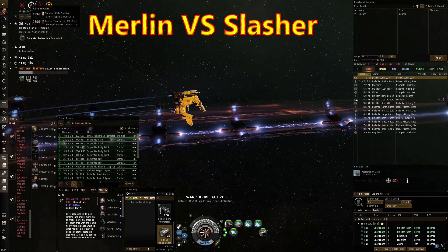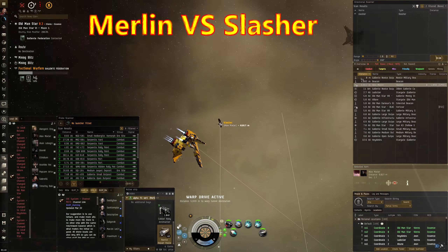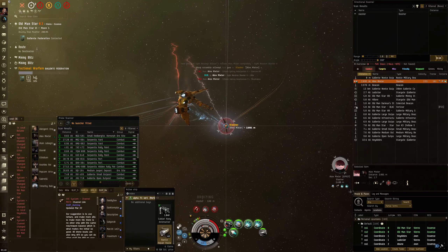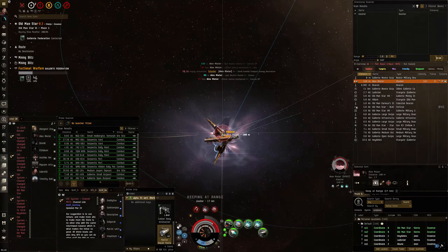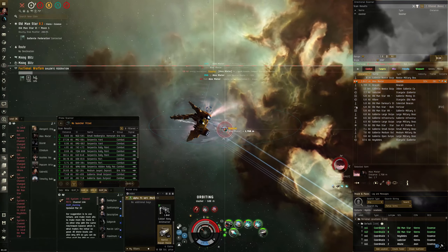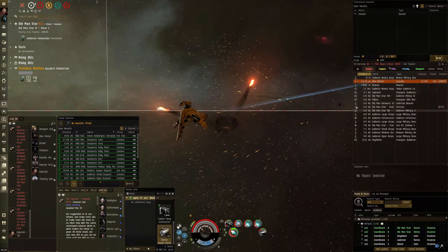Righto, so this time I am up against a Slasher, which I haven't really seen many of them around, so I didn't know what to expect. As it turns out, he is a brawling newting fit, which works out for me. Though the neuts are quite dangerous, so basically I've just got to smash him with my blasters and hopefully kill him before his neuts kill everything about me. You can see the neuts are doing their work — I'm getting dangerously low. Good fight. Those neuts were dangerously close to shutting everything off: my tank, my DPS, and basically the fight.